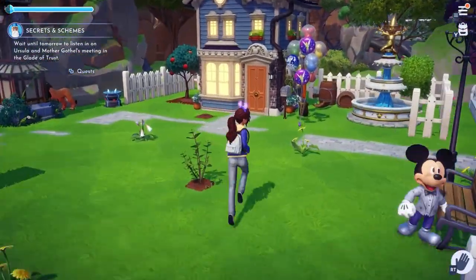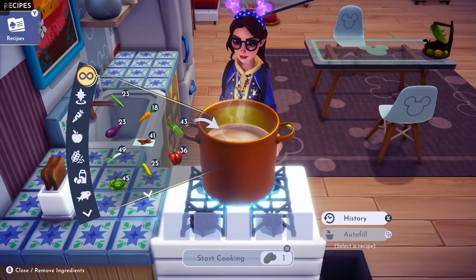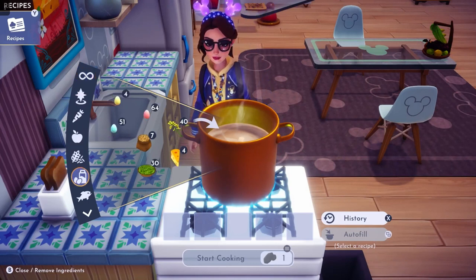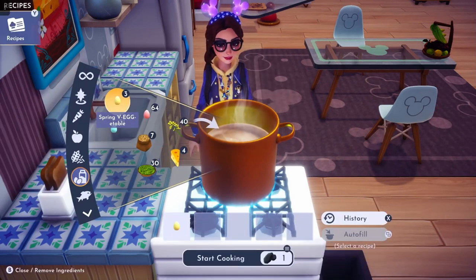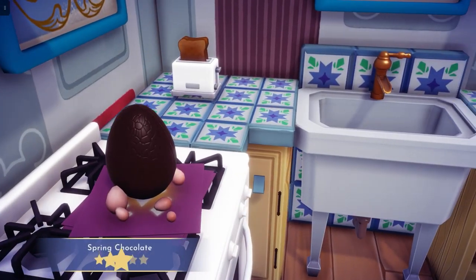Now let's go make the recipes. We are going to start with spring chocolate. We need a spring vegetable — thankfully they put it in the dairy section, so that's very helpful. For spring chocolate you just need one spring vegetable, and then you're gonna need sugar cane and cocoa bean. We will start cooking that, and we will have our spring chocolate. That is three stars.